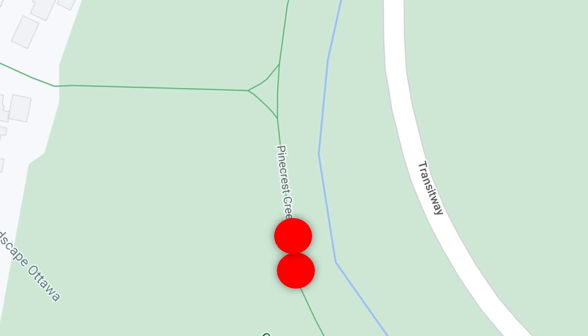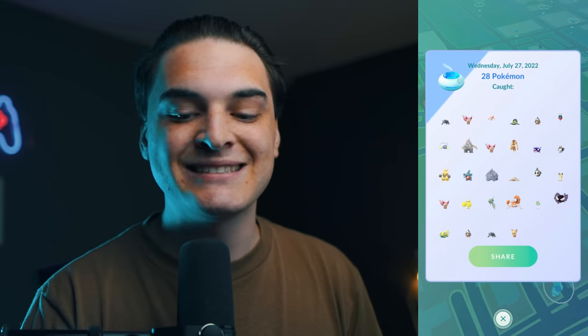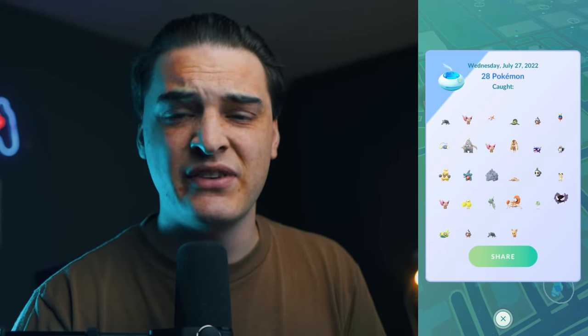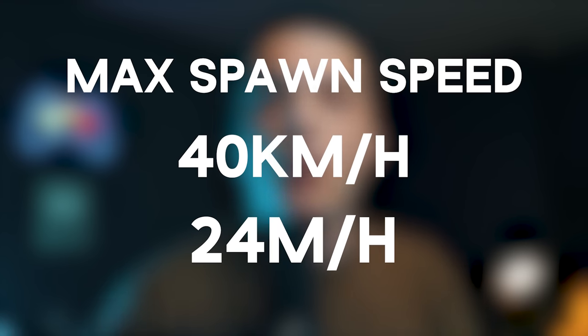Specifically, going in a straight line is going to be most effective, because if you are moving in a straight line you are moving the furthest distance from where that first spawn was. If you turn around a corner you're only actually moving a fraction of the distance. The number one tip to get the most spawns and hit those 28 Pokemon per incense is going to be to walk in a straight line and fast — however, not too fast. Going over 40 kilometers per hour will stop all spawns from appearing, so make sure you do not go that fast.